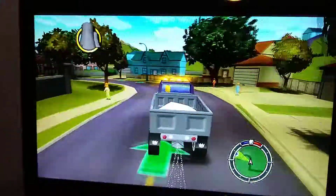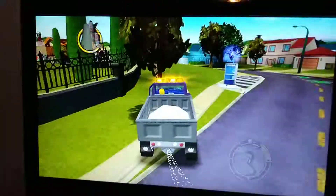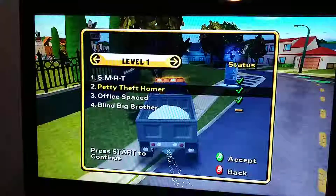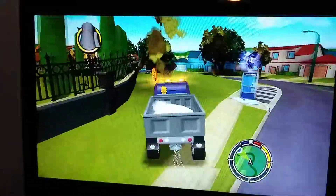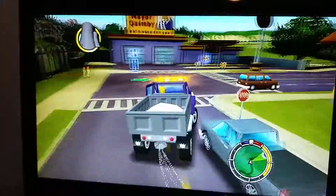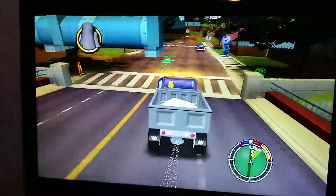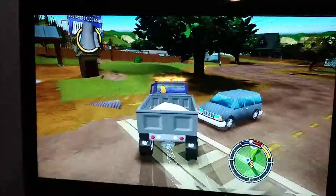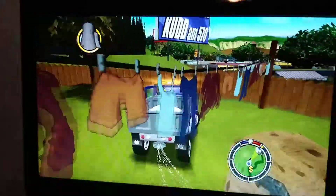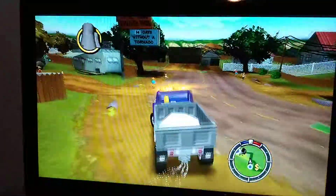Now we gotta get to work. Most levels have seven main missions, so we're about to start the fourth mission. You can also do side missions — that's the blue dot on screen. I'm gonna go ahead and claim these coins here.